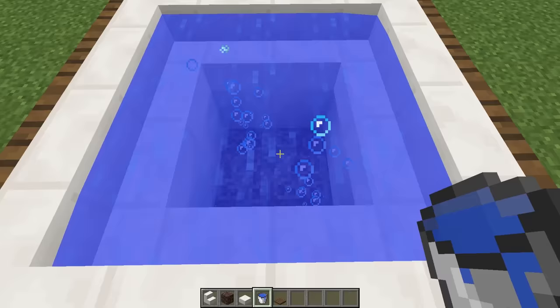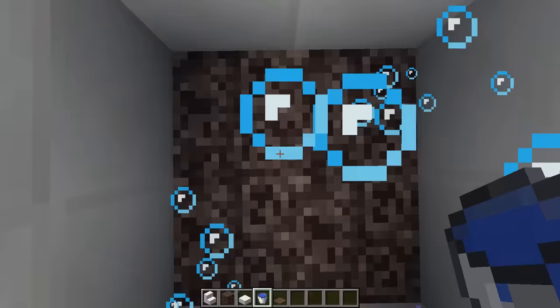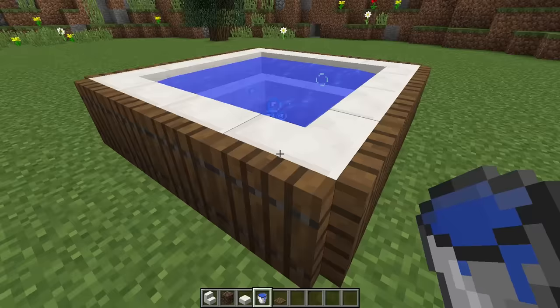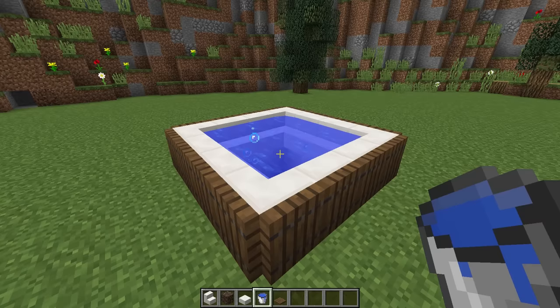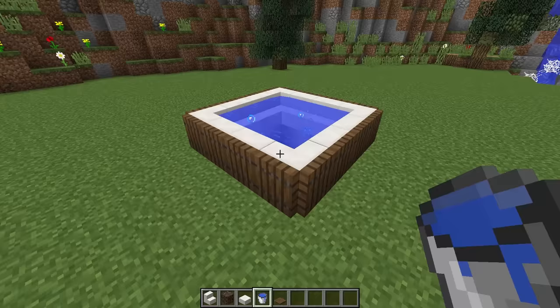What's causing the bubbles is the soul sand underneath the water. In 1.13, soul sand produces bubbles in water, and magma blocks also produce bubbles. Put it all together and from this angle you get an awesome-looking hot tub you can place in your house — it looks super realistic, and on a server you can actually sit on the stairs to make it look even more realistic.